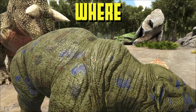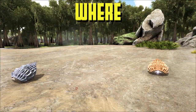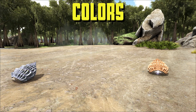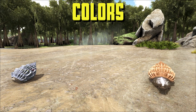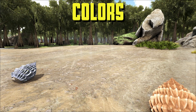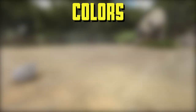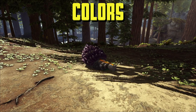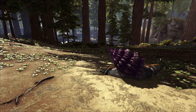As mentioned, on Scorched Earth you cannot get the ones found in caves, and in Genesis Part 1 it is completely missing. The major color regions are the body and the shell. The shell is region one. There is no region two. Region three is the highlights on the shell. Region four is the stripes on the body. Region five is the underside of the belly.